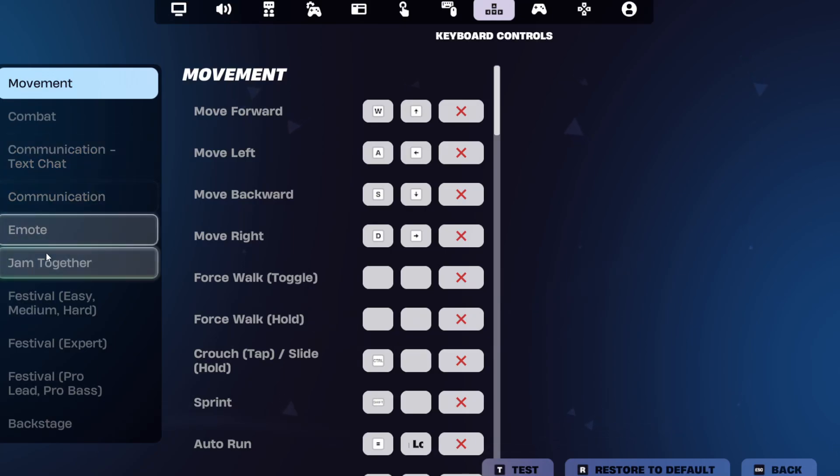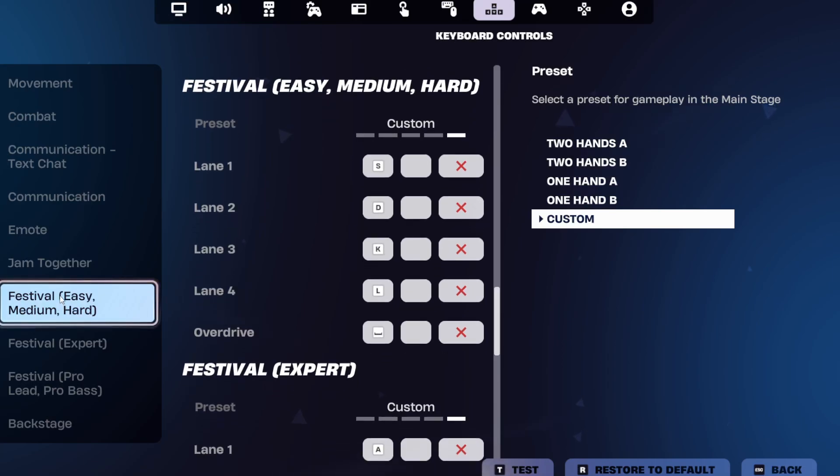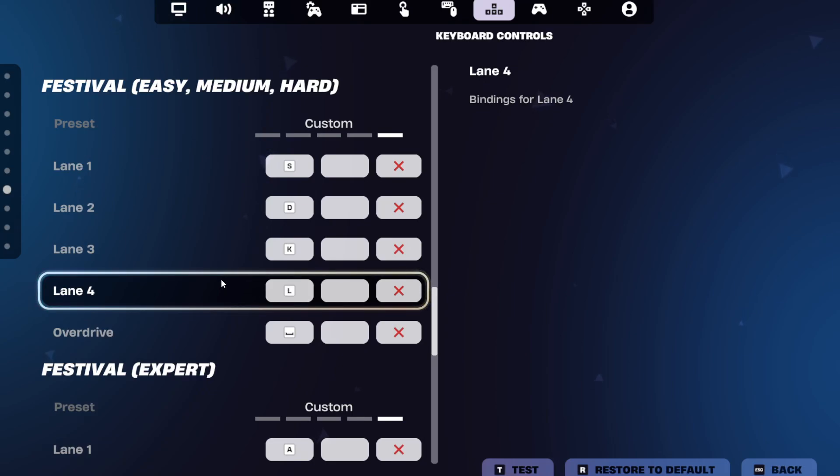Scroll until you see the Festival control options, like Lane 1, Lane 2, and Overdrive, then remap them however you want.